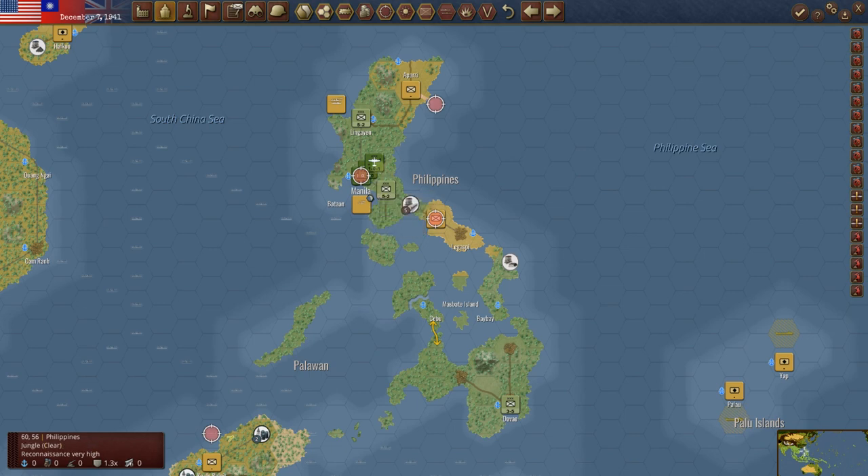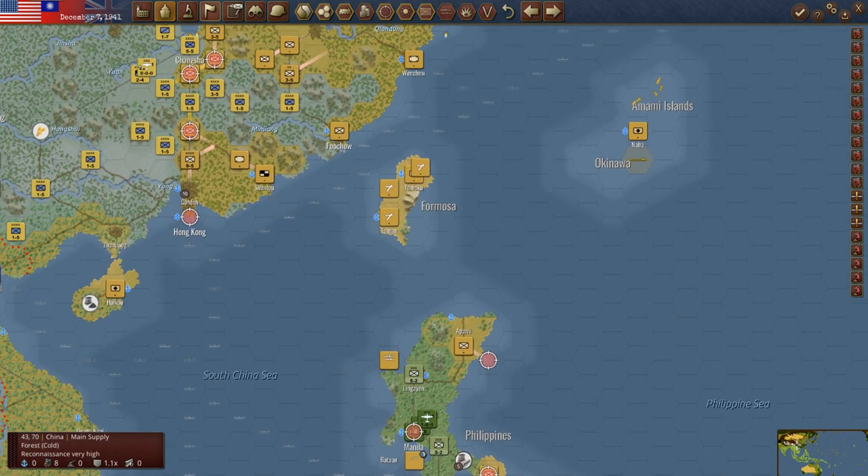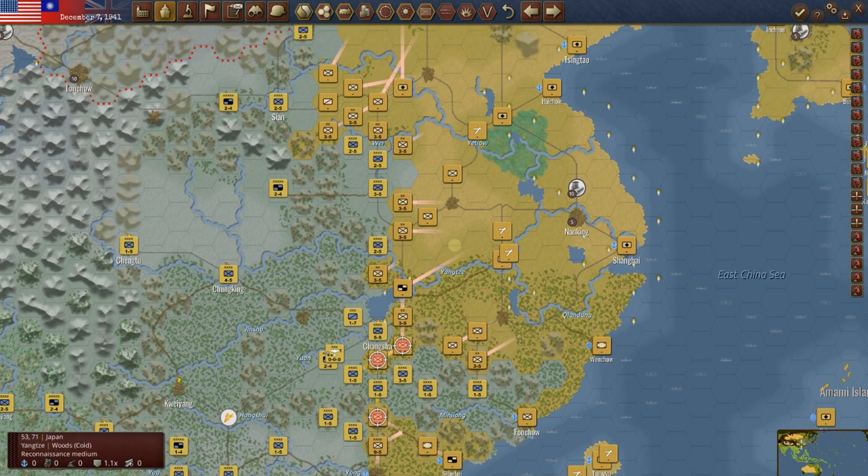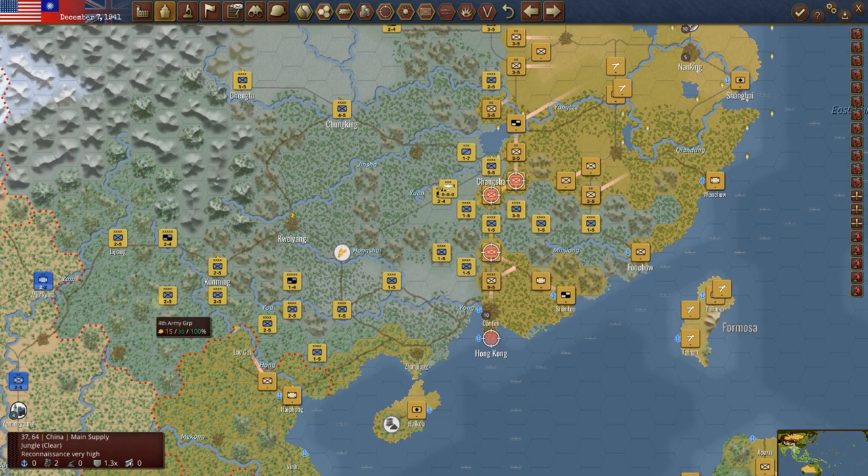The best we can hope for is to try to hit a ship with the bomber. If we go up here to China, you'll see he has moved at lightning speed in China. And this is another mistake that I see beginning Japanese players make — they don't move fast enough in China. The Japanese have got to get after it in China. They have got to push, push, push. Otherwise, this starts to become a stalemate if you let the Chinese forces set up.